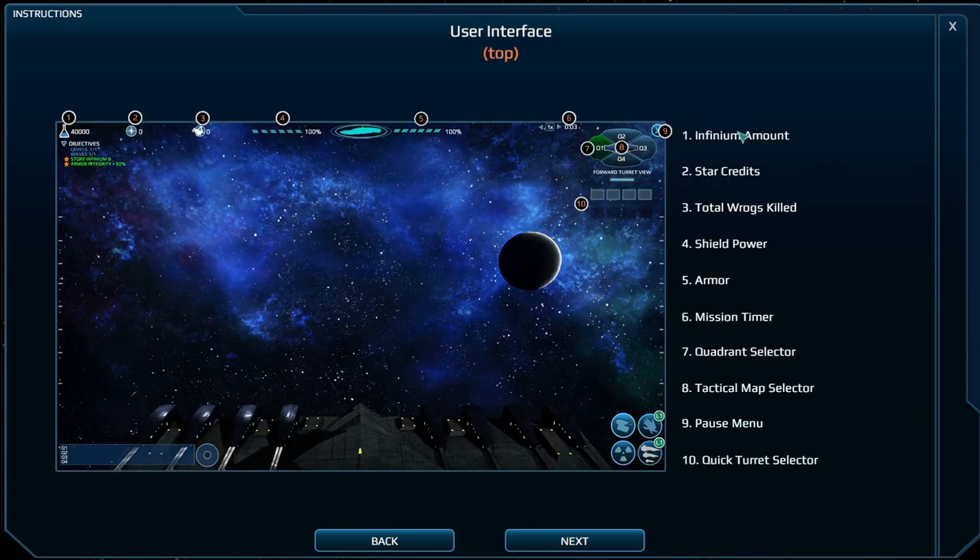Select turret, place turret. Infinium amount, start credits, total, rocks killed, shield power, armor, mission timer, quadrant - obviously - tactical map, pause menu, portal warning. These all show which quadrant enemies are going to appear in as well.